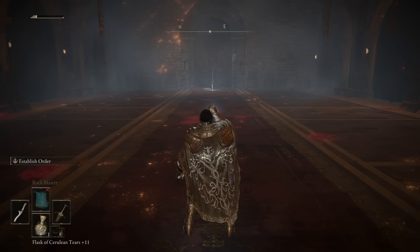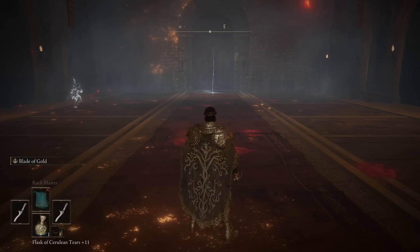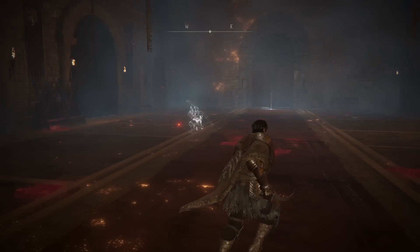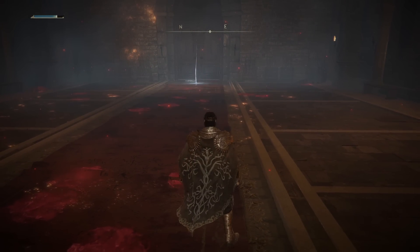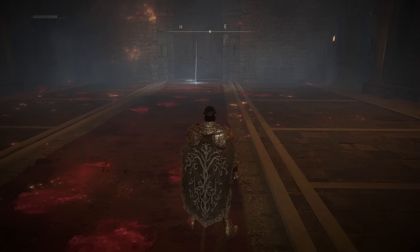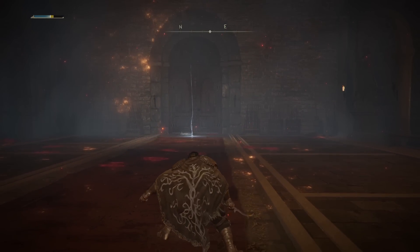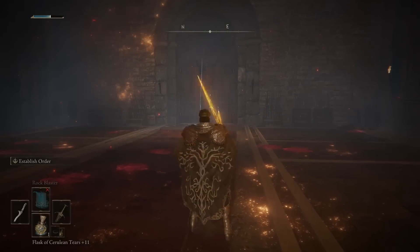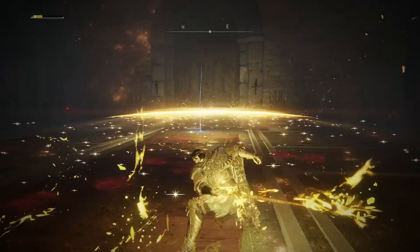You get that massive projectile. Well, on the Blade of Calling, you get Blade of Gold, which is sort of like the Black Knife, except just the light version. Are you seeing what I'm getting at here? You have a quicker version of this projectile to easily chip enemies down and trip them up and punish them. And then you have the big kahuna on this sword just to decimate people who are too aggressive.